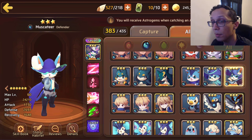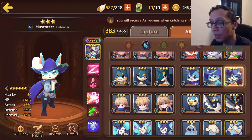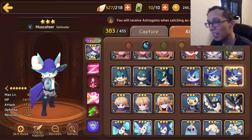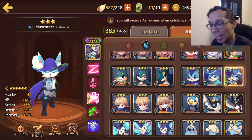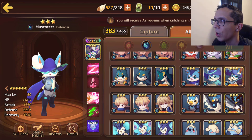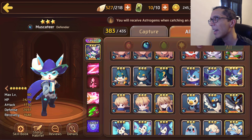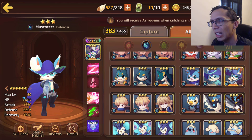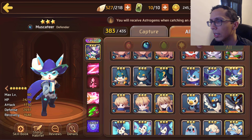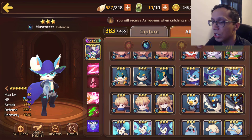Coming in next is Water Getito. He's a defender type with a whopping 24k HP, 1.7k attack, and 3.7k defense. Good thing he's a single-target defender — said no one ever. I believe one of the only accepted single-target astromon in a PvP situation is either Light or Dark Zubaji.